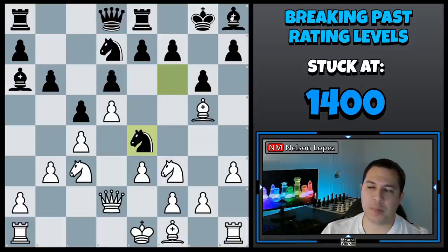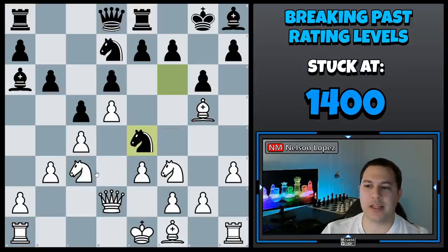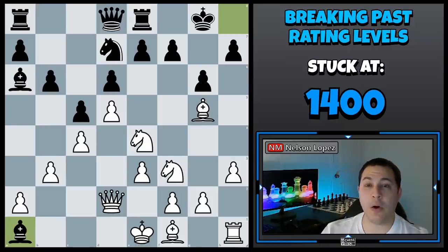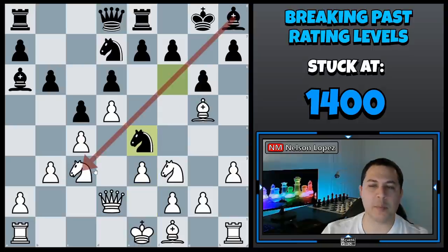Black is also threatening white's queen on d2 and the knight and the bishop — so there's a fork. And there's a pin on this knight, so if the knight moves, the rook on a1 is going to get captured. White really doesn't have any good options. By capturing the knight — probably the best option — he still loses the rook because of the pin. But you can see how all of that was made possible by the discovered attack from the bishop when the knight moved.